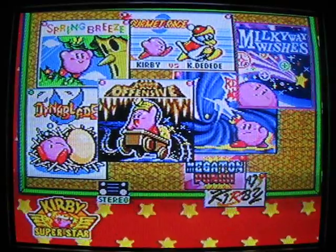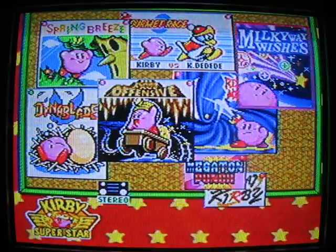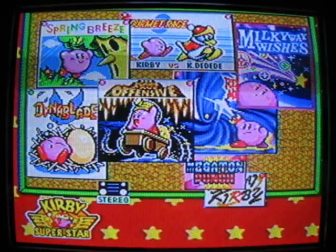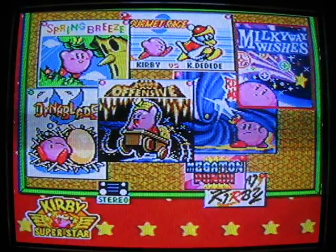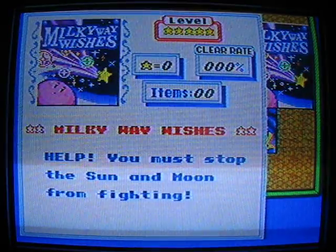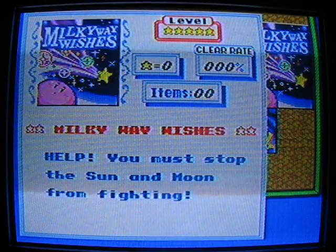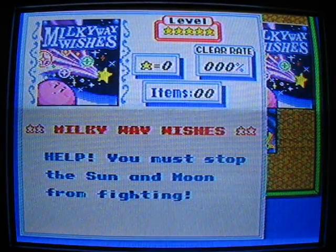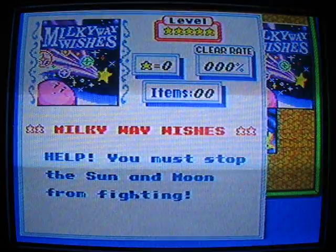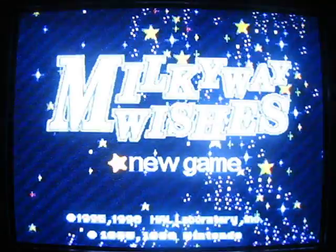Hey everyone! Finally something new, am I right? No more treasure collecting? Well, we kind of are again. Because now we are going to be collecting powers instead of treasures. The powers that you normally would suck from enemies, you can't get from enemies. You have to get them from those statue-like things. You must stop the sun and moon from fighting! Okay. Here we go, new game!